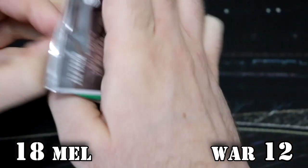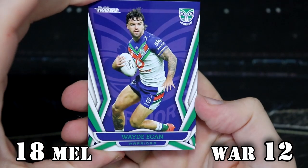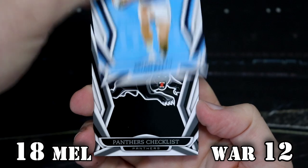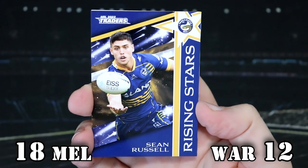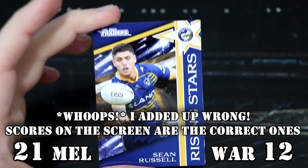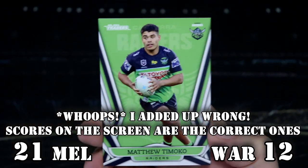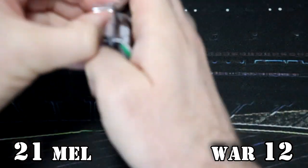We have two packs left for each. This is our last Titanium for the Storm, then we'll have another Retail for the Storm, and we've got the same for the Warriors. Let's see what insert we're getting for the Storm — it's another Rising Star, this time for the Eels: Shaun Russell. So that's three points — they are now on 15. Very, very close game. Let's check out the Pearl Special — it's the Wests Checklist again. Tomoko, Farnsworth, Olokawatu. Warriors, you're on 12. It's 12 plays 15, very close.